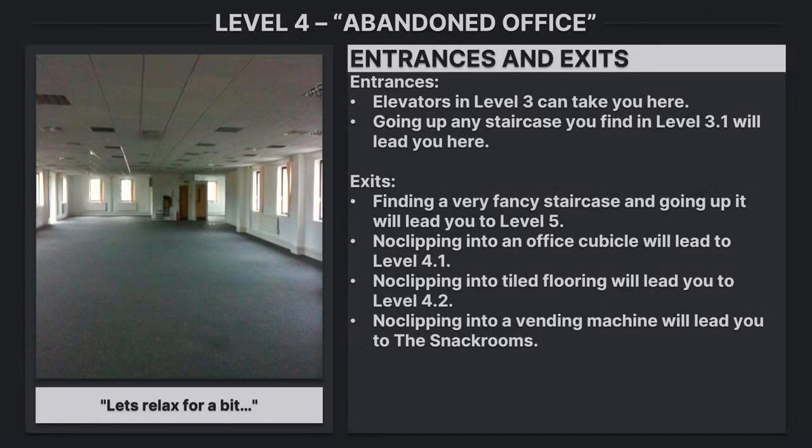Entrances: Elevators in Level 3 can take you here, and going up any staircase found in Level 3.1 will also lead you here. Exits: Finding a very fancy staircase and going up it will lead you to Level 5. No-clipping into an office cubicle will lead to Level 4.1. No-clipping into tiled flooring will lead you to Level 4.2. No-clipping into a vending machine will lead you to the Snack Rooms.